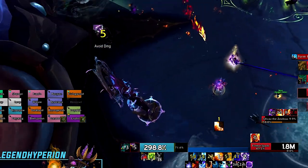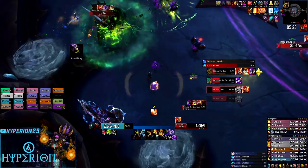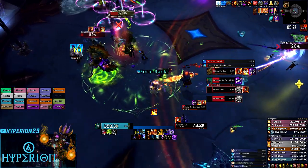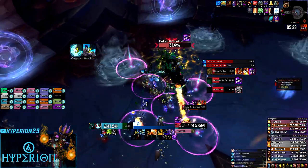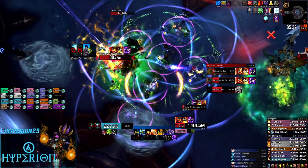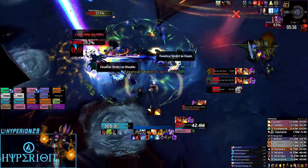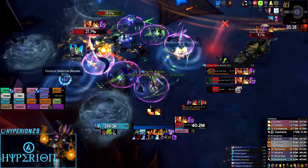There will be some mechanic overlaps throughout the fight where you will definitely want to take advantage of immune solos, and we'll talk about this during the walkthrough. If you are soaking and you are targeted by Fanatical Verdict — the debuff that makes you spread out and then does a little explosion — make sure to be as far out as possible, since the range of the verdict is smaller than the soak zone, so you're still able to help out even with the debuff.